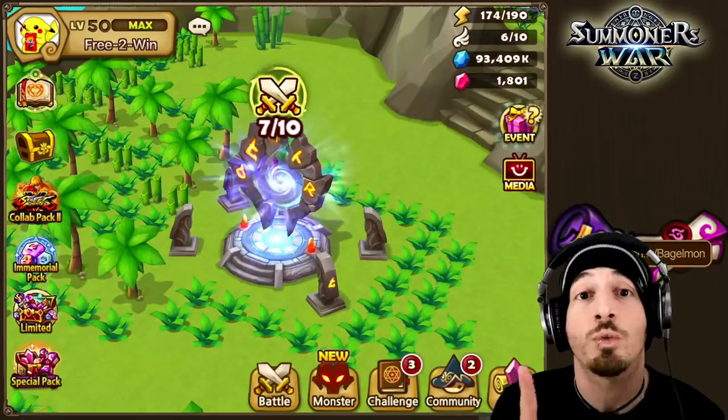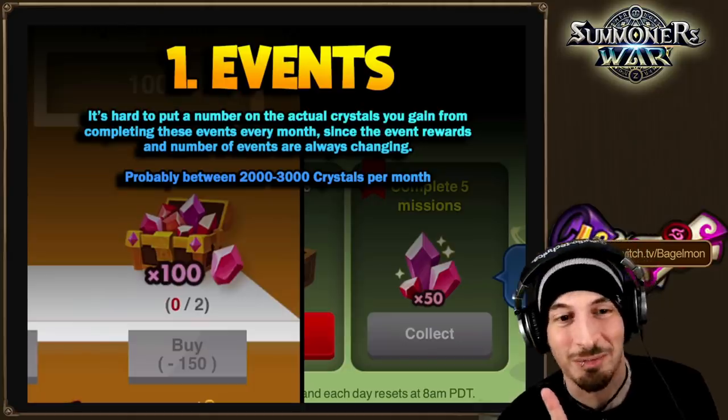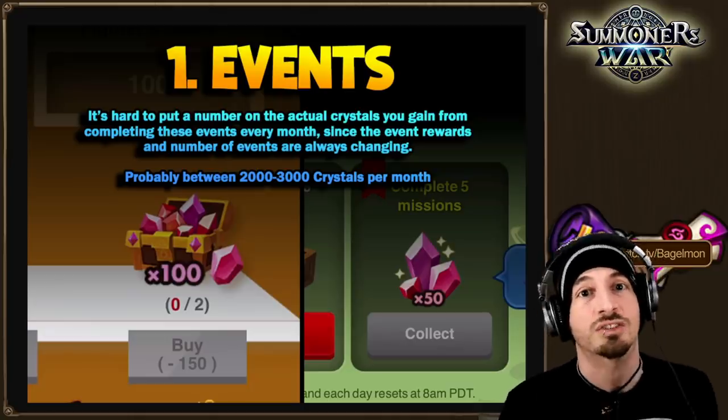First, a brief word from Raid Shadow Legends — just kidding! I got you with that one. Tip number one: events. This is fairly straightforward — a lot of people know that events give you lots of resources.